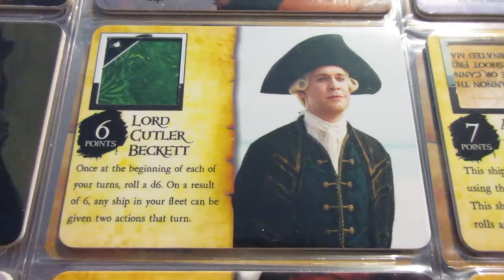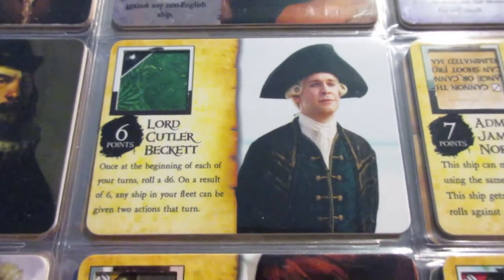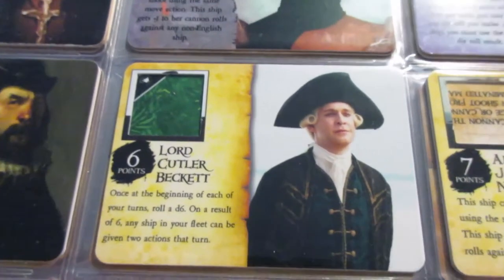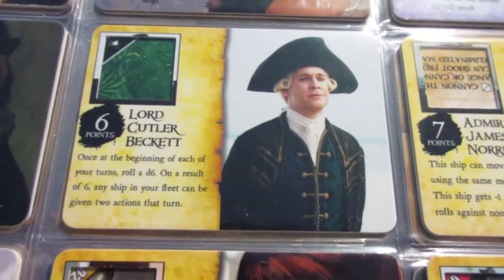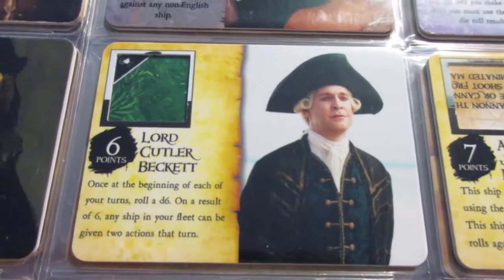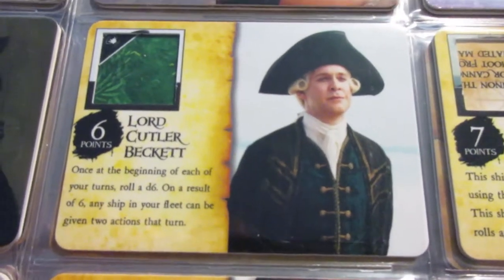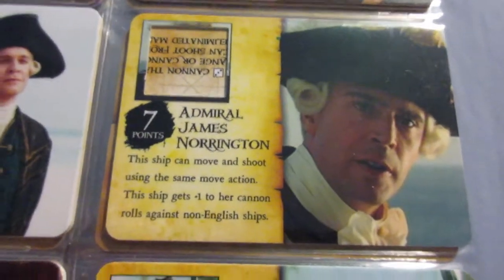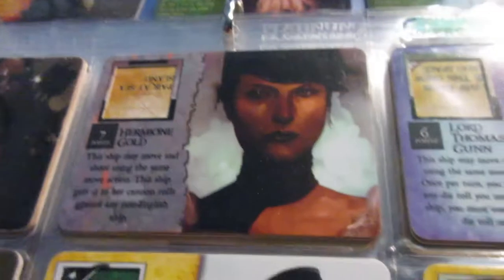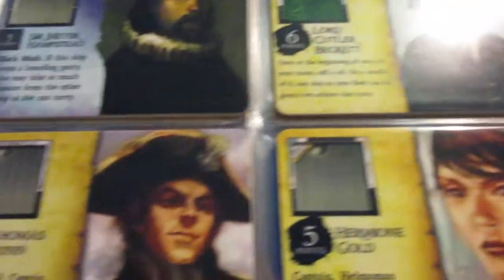Beckett from Pirates of the Caribbean — I love that they did this set with Disney. I thought it was a fantastic idea, though the Caribbean set only had two factions and there were issues with packs where people got all commons. But I'm really glad they did it. Beckett has the same Admiral's action ability as Griffin Owen, which fits him thematically. Norrington has Captain plus World Hater, which is great for the offensively-minded English.